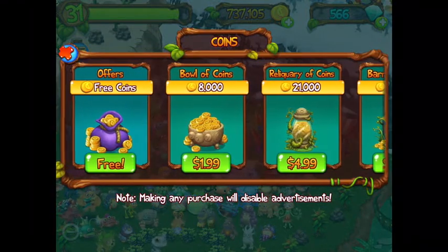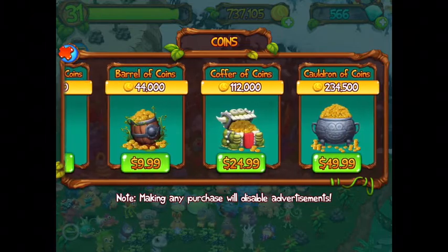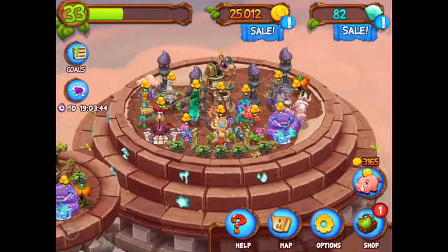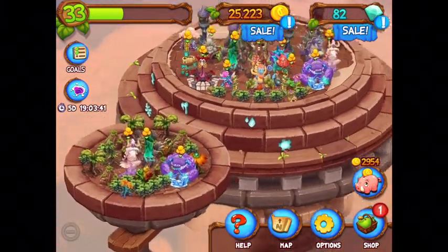Coins can be used in a variety of ways, including buying starting monsters and purchasing factories and farms. One issue I have is that there is a free coins tab you can click on and it never seems to work. Hopefully they will fix this in a future update.